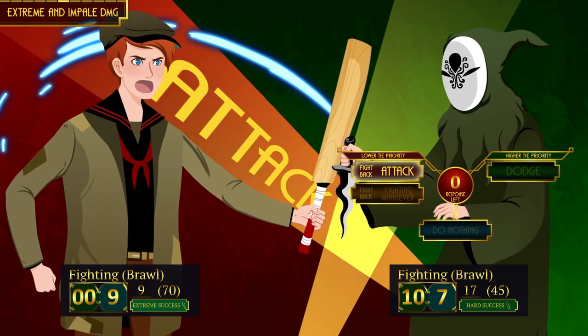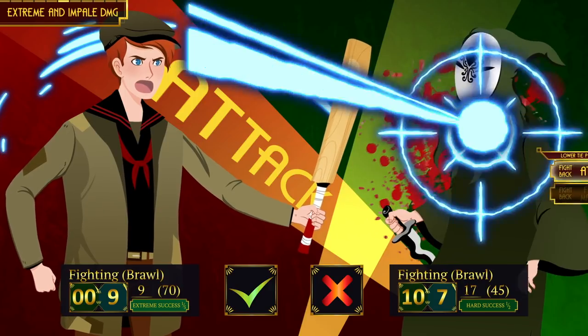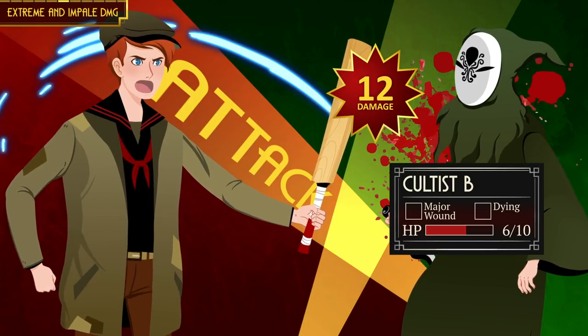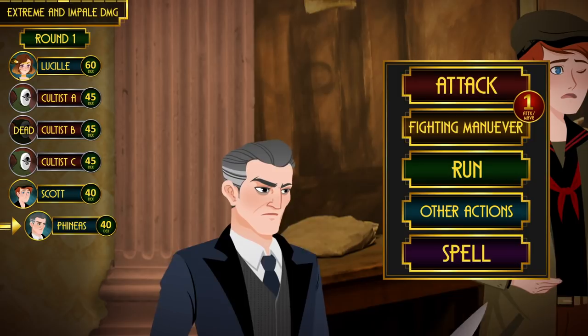It is now Scott's turn. He attacks the cultist and scores an extreme success over his opponent's hard success. When you land a hit with extreme success while attacking on your own turn, you get to deliver extreme damage. Since Scott uses a blunt weapon, he does his maximum possible damage: roll eight plus four from his damage bonus, so 12 damage. When an investigator or enemy receives damage equal to or more than their maximum hit points, they die instantly.